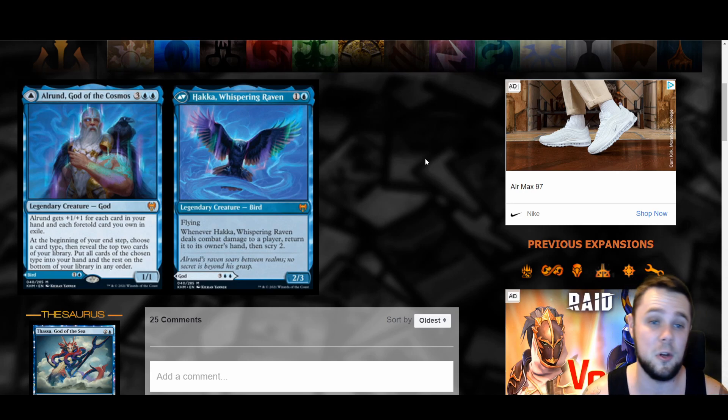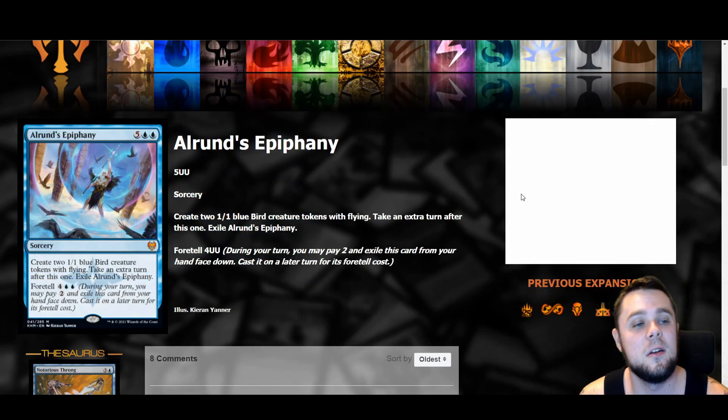A two mana two-three flying creature is a really good rate, but the fact that it has to return to its owner's hand when it deals damage just doesn't seem worth playing. It's obviously an excellent blocker, but if your plan is a two mana blocker that's not a super great game plan. I know a lot of people think it's a sweet card, but for me — it ain't it.